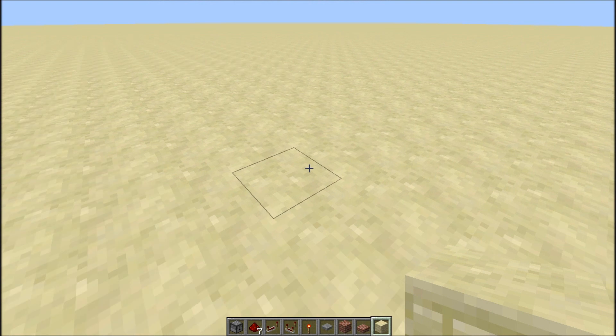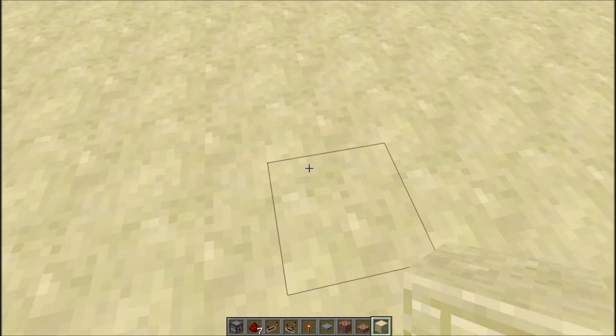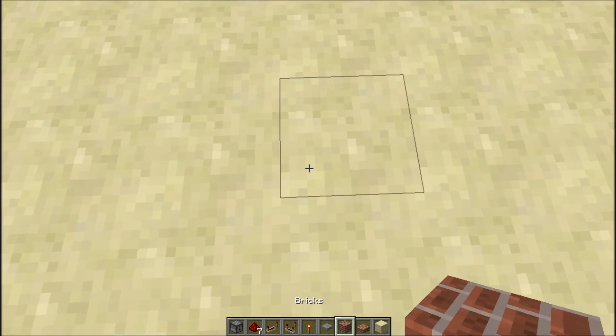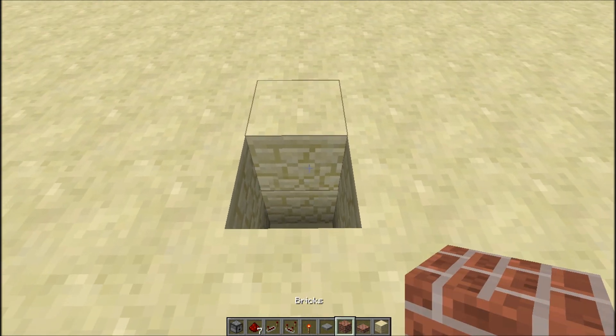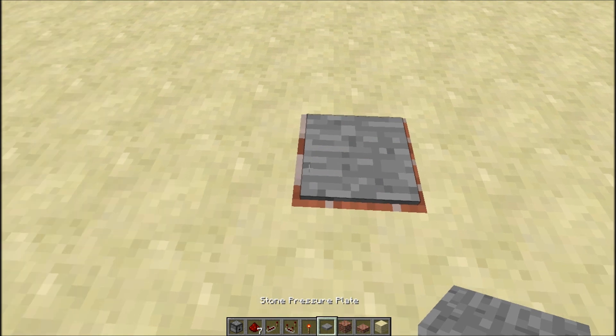Let's get started, shall we? We're going to start out — from the spot we want to stand at, we're going to come down and knock out two blocks, place a piece of redstone, and a block dispenser there.